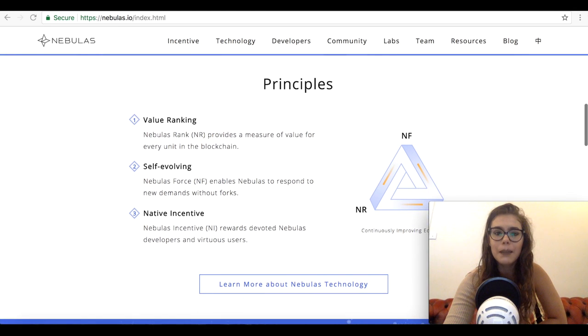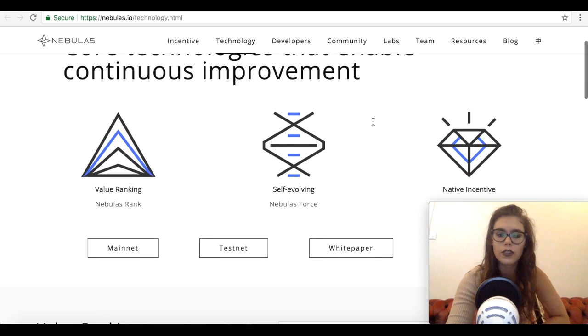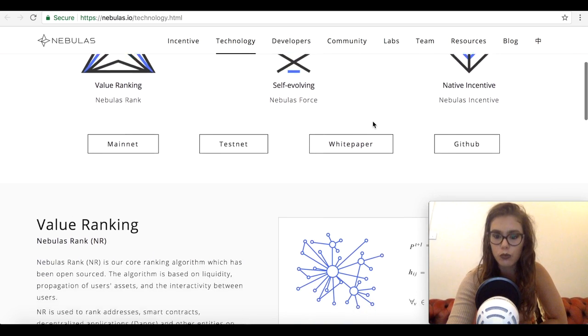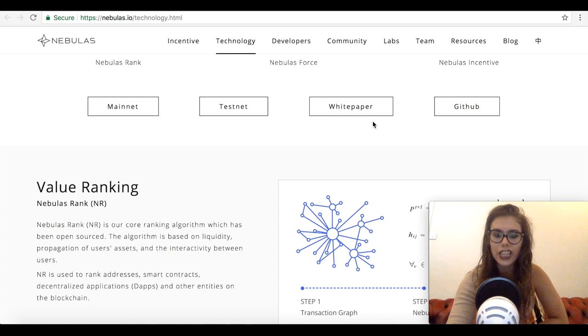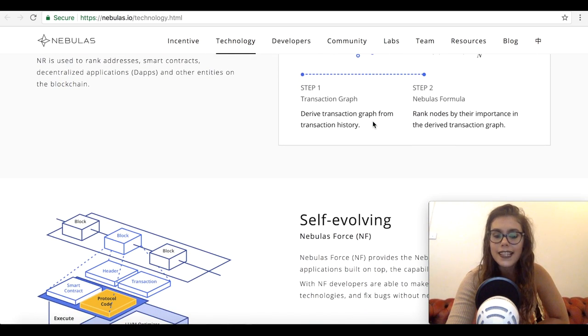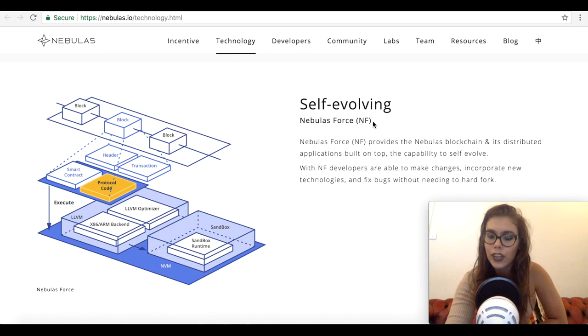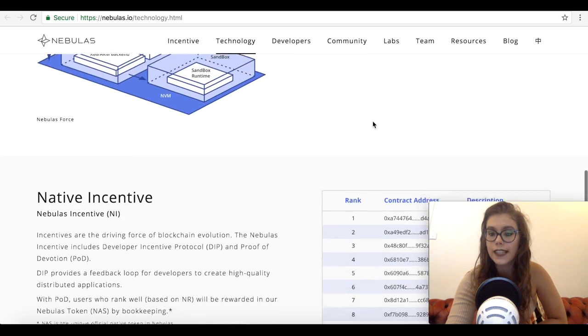So how does Nebulas actually operate? The entire process can be summarized as follows: developers can now build DApps on the mainnet. This will make it easy to integrate a search engine on the system that has the ability of indexing and ranking its DApps database, as well as smart contracts. This will also include other blockchains once the project is complete.